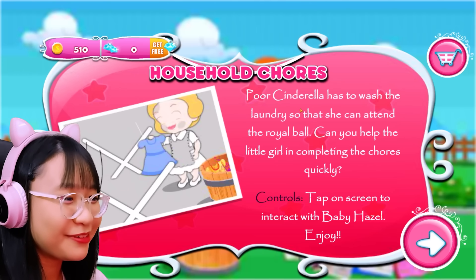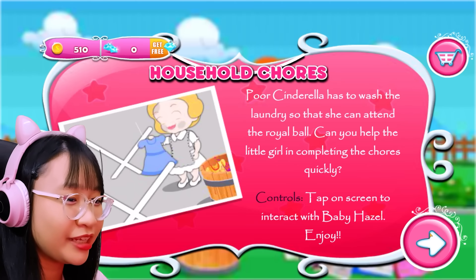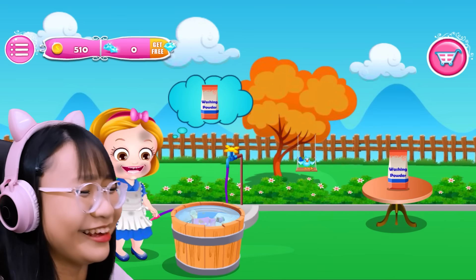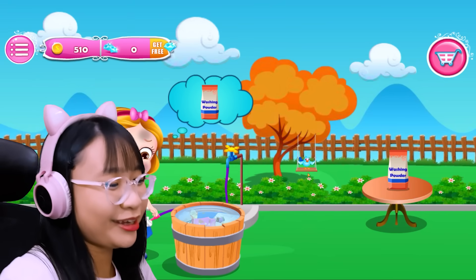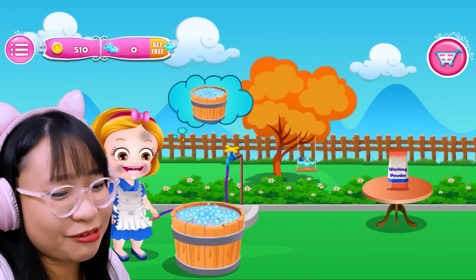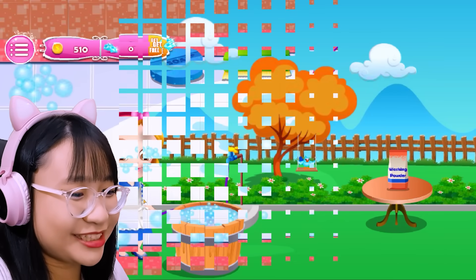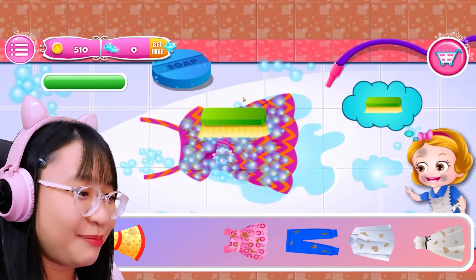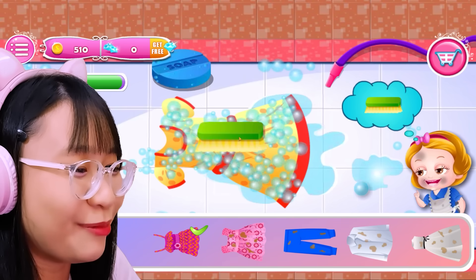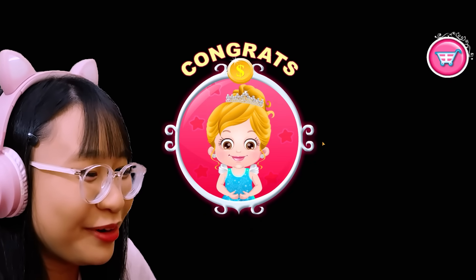Household chores. Poor Cinderella has to wash the laundry so that she can attend the royal ball. Can you help the little girl in completing the chores quickly? No. I mean, fine. Put these in here. Turn this on. The bird is swinging on the swing. Oh my gosh, you're gonna cry. Okay, fine. You're doing nothing. You're Cinderella. You're supposed to do the chores. Not me. I'm supposed to watch you. Let's shake the tree. Go away, birdie. What am I supposed to do? Okay, let's clean it. Rub it. And rinse it. Okay, let's take this dress. This is gonna take a while. This is gonna be so boring. Okay, let's rinse it. This is so much fun. Oh, am I done? I'm finally done? There's like more laundries that haven't been washed.